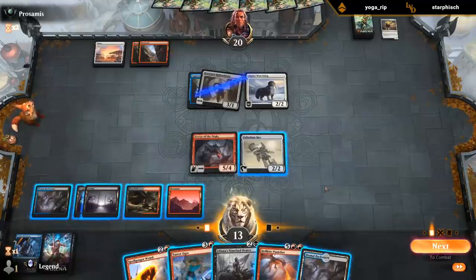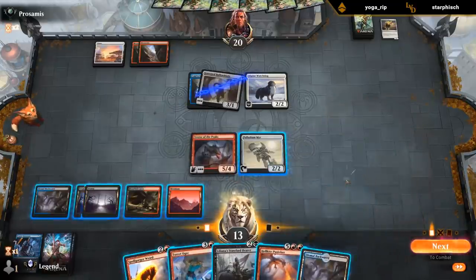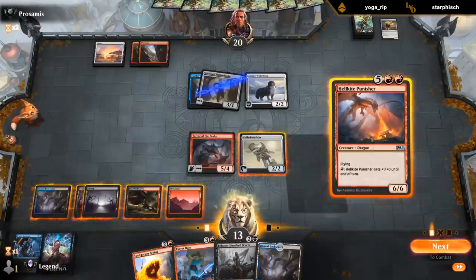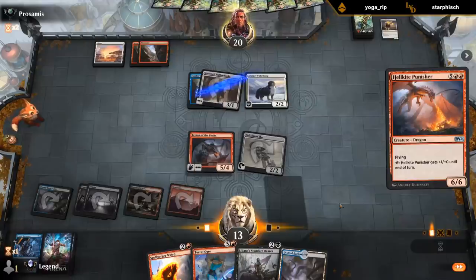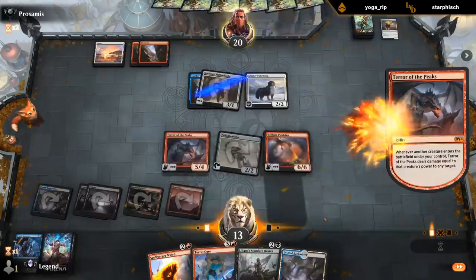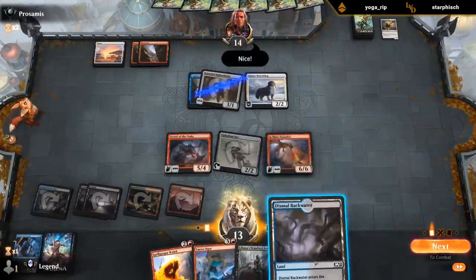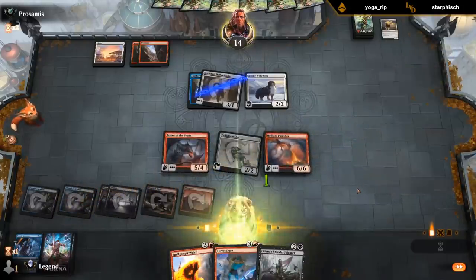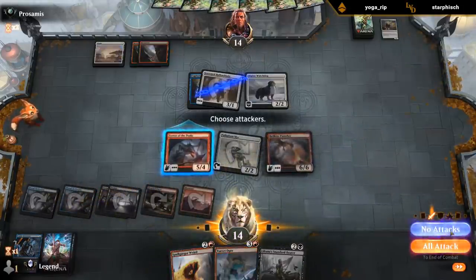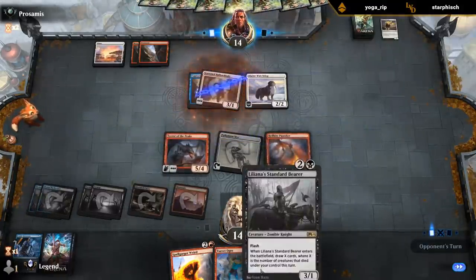Opponent passes. So I could just play the Punisher and just go face. Now I can probably attack with Terror of the Peaks, or I can pass and make them waste their turn — next turn attack with both. Play around Swift Response. And then maybe draw some cards with the Standard Bearer.